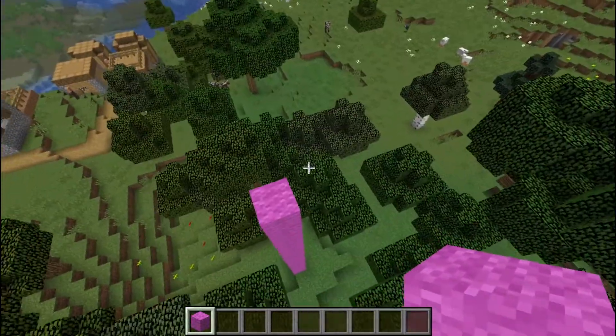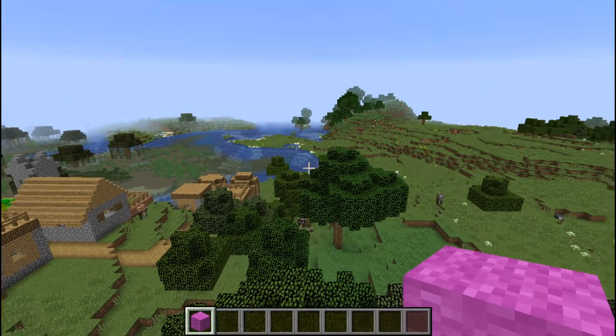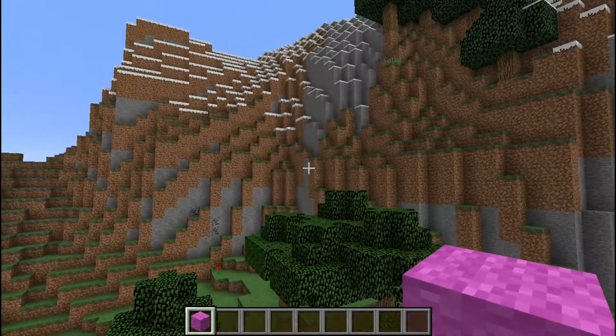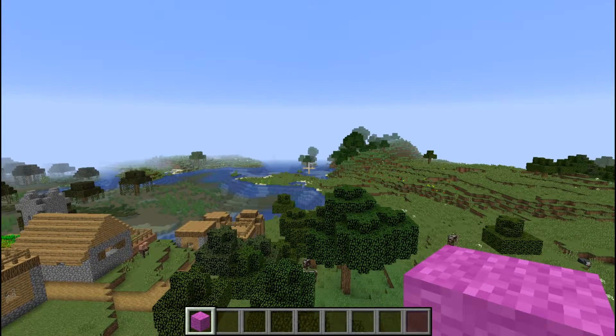I thought you guys would really enjoy this one. We're calling it the Swamp Village seed, but it's so much more. The seed and the spawn coordinates will be in the description. Everything is within a 500-block circle around spawn — just circle around and you'll find everything I just showed you. I'm off to find another contender for my top five islands list for a new series when 1.13 comes out.